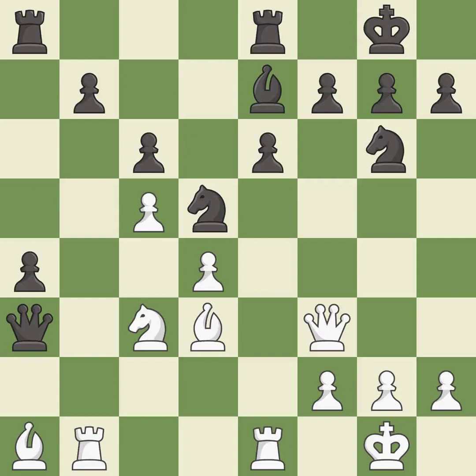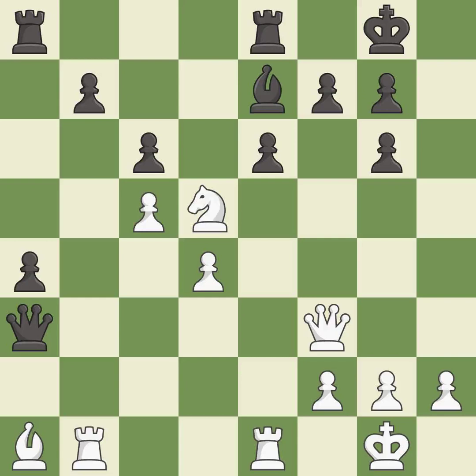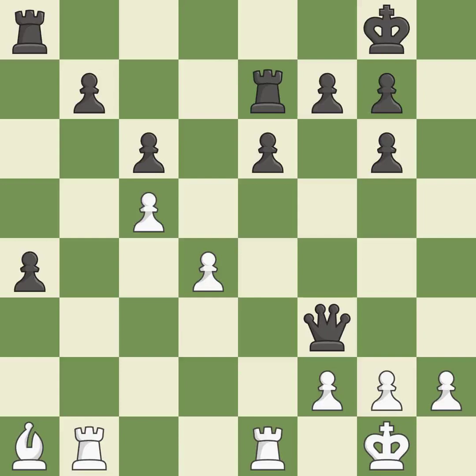The pawn is now passed because it can no longer be challenged by opposing pawns as it tries to promote — it is best. This forces doubled pawns in front of the opponent's king, decreasing its safety and harming the pawn structure. This is the only move that works. This is the only good move — it is best. That's what I would have recommended. Recaptures from a previous move. This is the only good move — it is best.